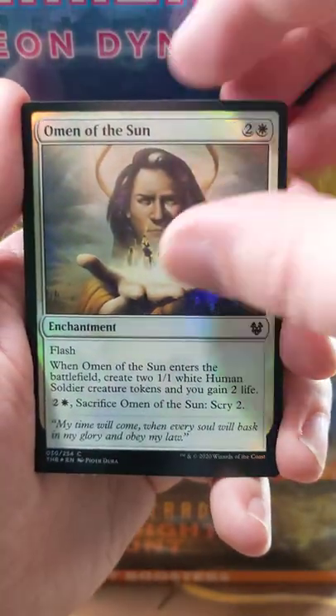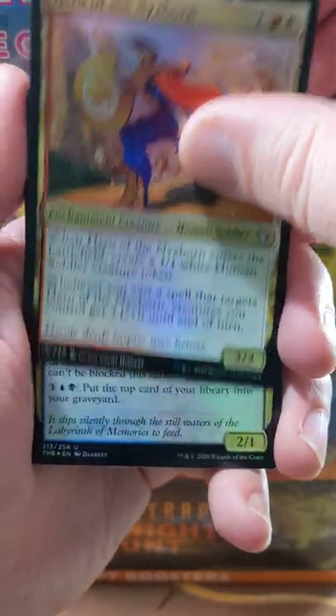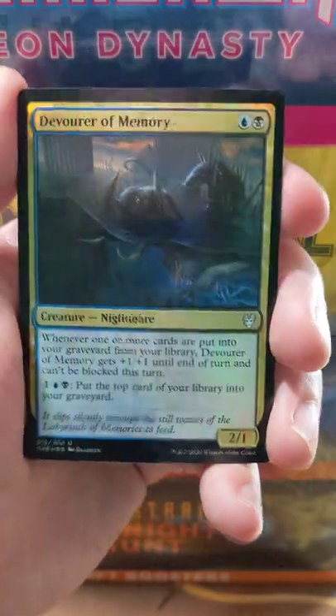It's been at least a few years at this point. Omen of the Sun is a very nice little good common right there. Hero of Nextborn, Devourer of Memory.